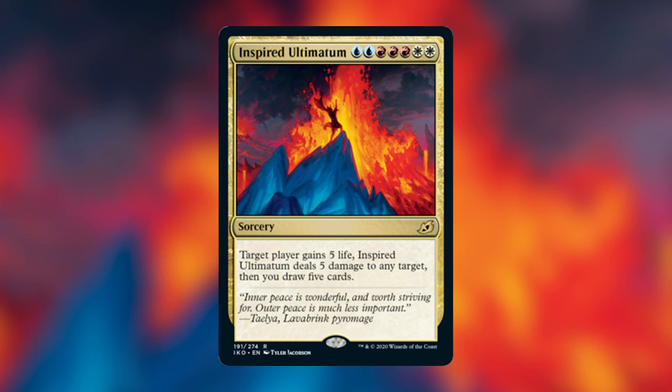Next up we have the Jeskai ultimatum, and probably the prettiest art of all the ultimatums — it's Inspired Ultimatum. Blue blue red red red white white for a sorcery: target player gains five life, Inspired Ultimatum deals five damage to any target, and you draw five cards. I don't think this one was necessarily built for Commander. That effect against one opponent is super good, but against three opponents it's just not enough for seven mana. There's a lot of other things I'd rather have in a Jeskai deck at seven mana than Inspired Ultimatum. It doesn't exile itself, so there's a chance of recurring it, copying it, playing it from your graveyard — there are some cool things you can do. But I really don't think it was built for Commander, and I think there are better cards for your Jeskai decks. Your deck has to really want it — you have to already be in the market for slinging spells and copying spells.